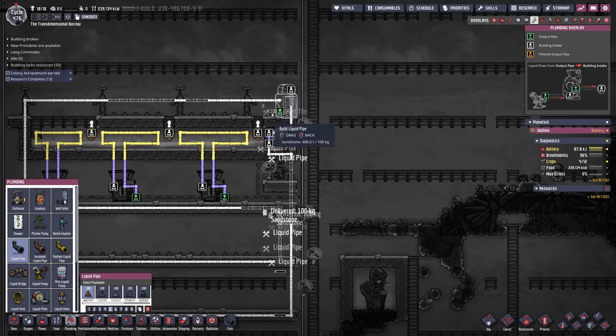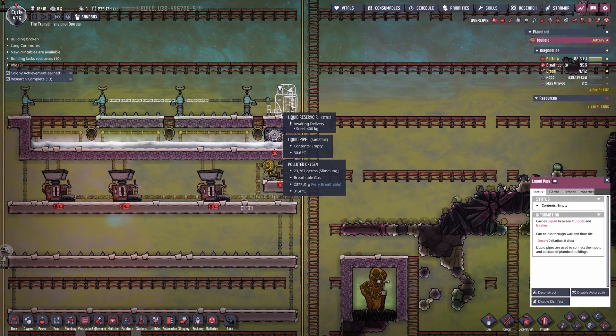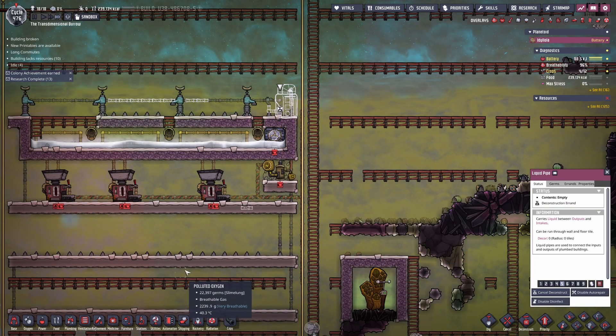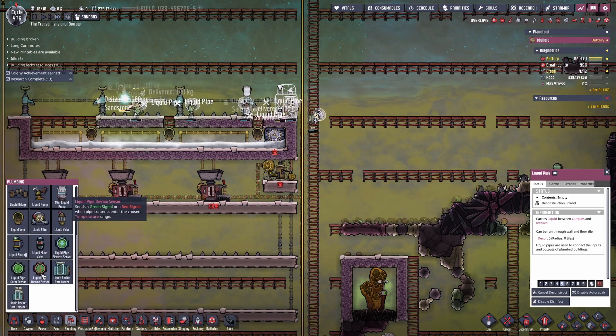This can also be a major point of failure. If you do not add the automation wire, the aqua tuner will keep cooling the liquid below its freezing point. The water will freeze in the pipes and break them — and that will be inside your steam room.